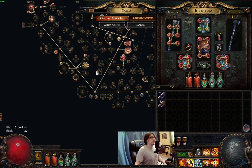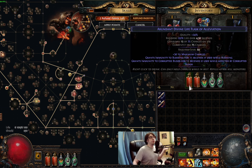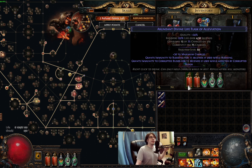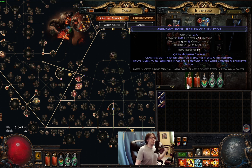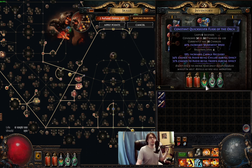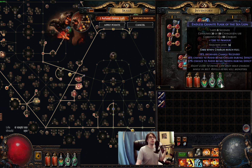A few words about the flasks. We're using 2 life flasks — going old school. One for bleed immunity and corrupted blood, and one for immunity to poison. We're also using a Quicksilver, an Onslaught flask, and a Granite flask. And that's it.